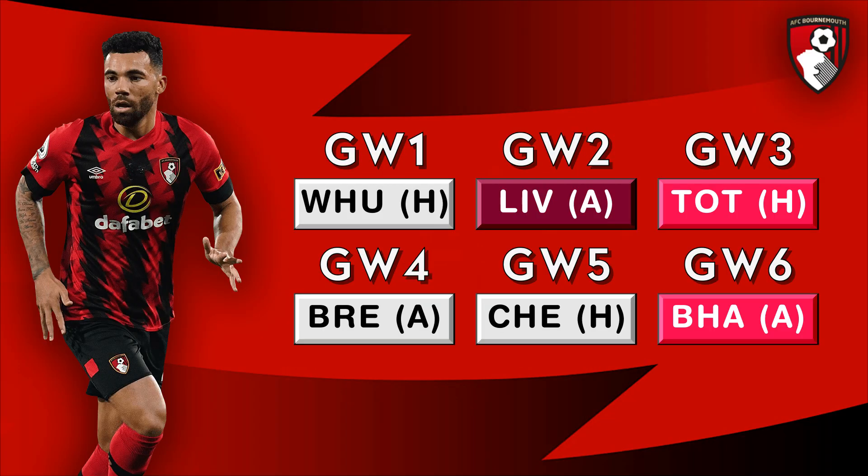Bournemouth have the worst set of fixtures out of all 20 Premier League teams — they've not got any greens whatsoever, they've got three reds including a dark red. Not only that, they also have a poor quality of defence as well.